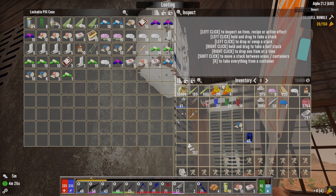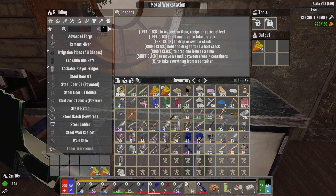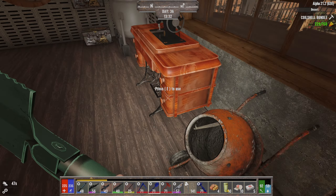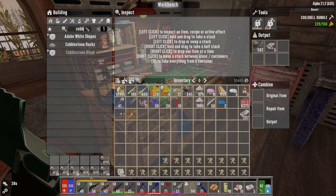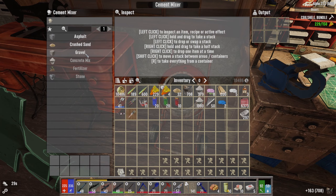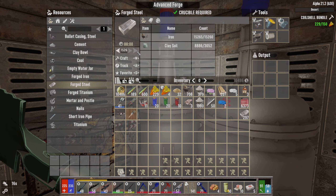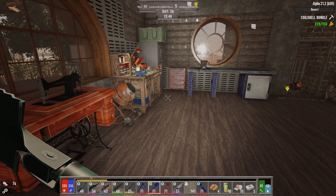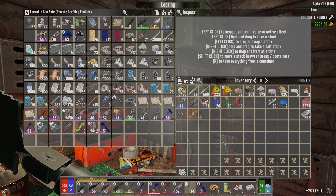We're just still sorting stuff out. I know the day's ticking away. I'm just going to go and scrap it all — I don't want to do anything with any of it. We do need to make cobblestone, and we need to make cement, and any more forged steel.